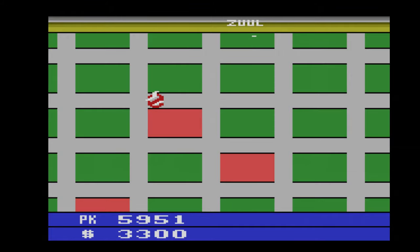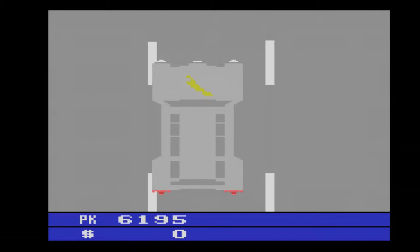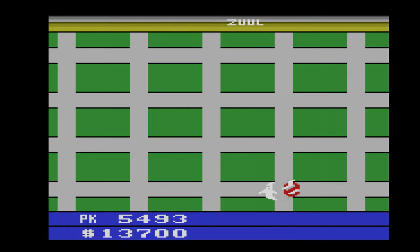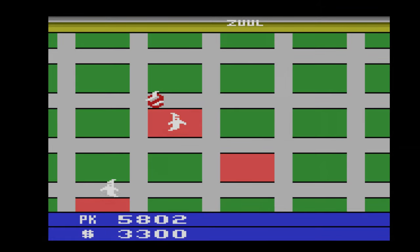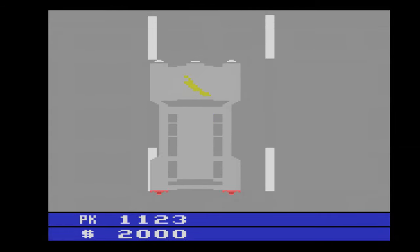If they do reach Zuul, the Marshmallow Man is summoned and smashes a building, which costs you $4,000 — unless you can hit the right difficulty switch in time, which activates the bait and sends him away. The roamers will increase speed over the course of the game, but early on they're slow as shit and they're only worth stopping if they're along your way.